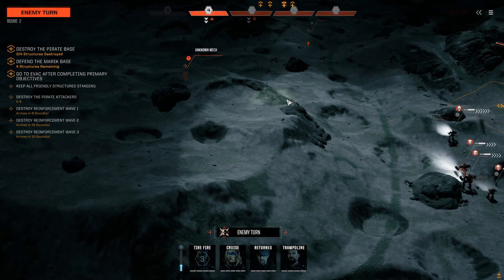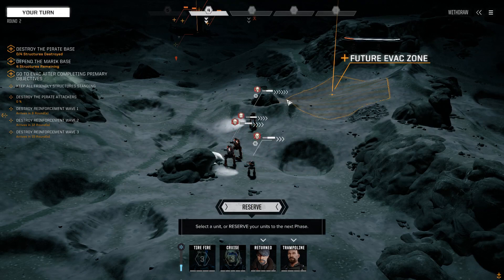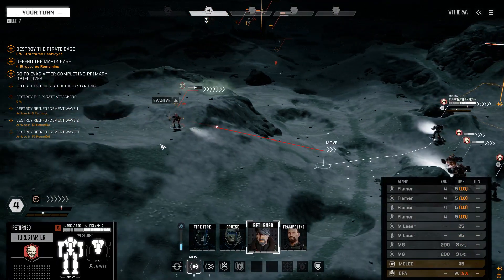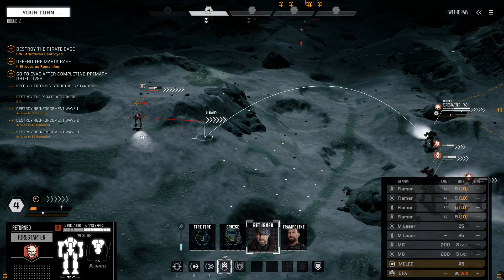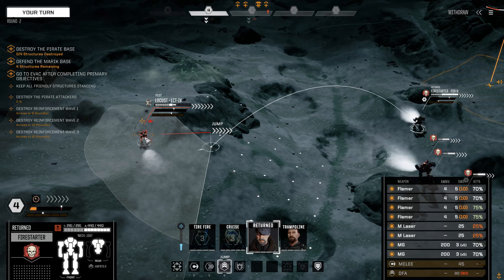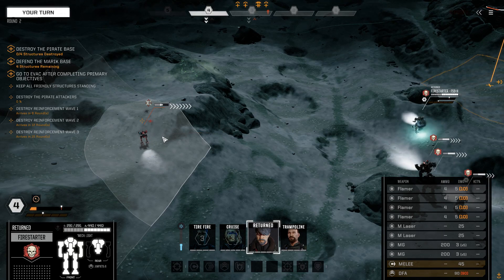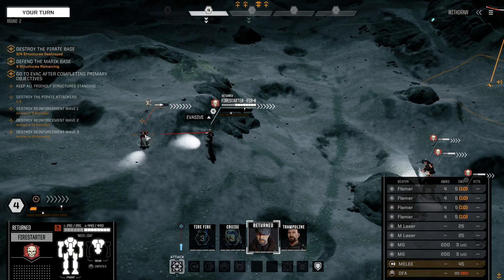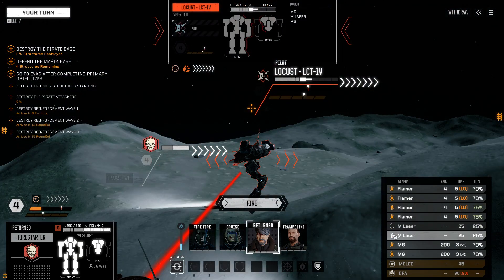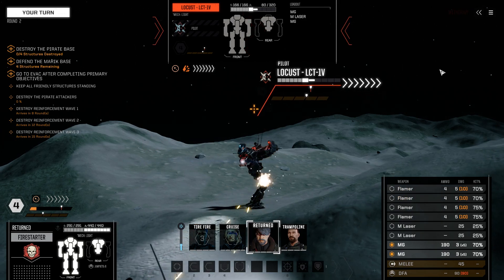Do we have more turns for this one than we did on the last one that took forever? I think we do. Their mechs are in very poor shape — that's a lot of points of evasion. Can we get in support weapon range? Yeah, so we can hit him with the support weapons pretty easily. I'm not actually inclined to fire the flamers, but we can get up here and be a threat to him and hit him with the machine guns a bit. After a jump jet move like that, I want to minimize heat — hopefully discourage him from firing at the buildings.